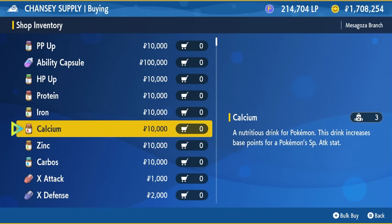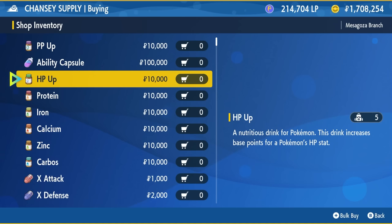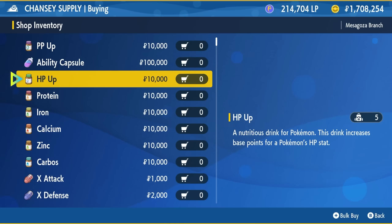When you go inside the Chansey Supply stores, you can buy vitamins: HP Up, Protein, Iron, Calcium, Zinc, and Carbos. HP Up boosts HP EVs, Protein is Attack, Iron is Defense, Calcium is Special Attack, Zinc is Special Defense, and Carbos is Speed. Each vitamin gives you 10 EVs per item. To maximize a stat you need 26 vitamins (that's 252 EVs). For example, for Attack and Speed you'd want 26 Protein and 26 Carbos, leaving four remaining EVs.